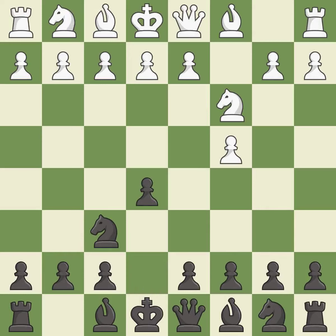E5 takes space in the center and allows the dark-squared bishop and queen to develop. This threatens to win a pawn. Nc6 develops the knight, defends the e5 pawn, and controls the d4 square.